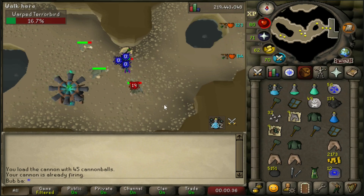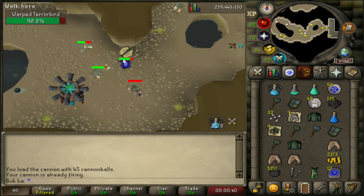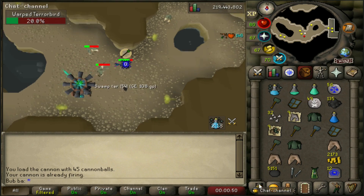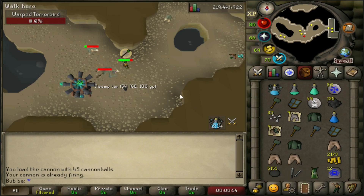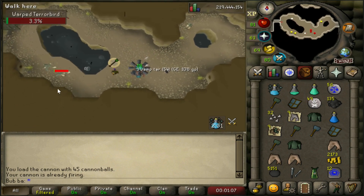Welcome back to part two of the day of release loot videos, and this one we have the Warped Terror Birds. Just like the Warped Tortoises, you still need the crystal chimes in your inventory and you need to have completed — or at least mostly completed — the quest in order to access the area.